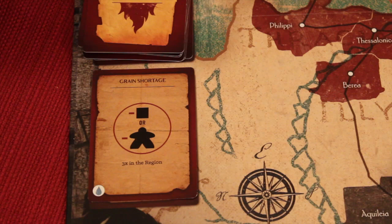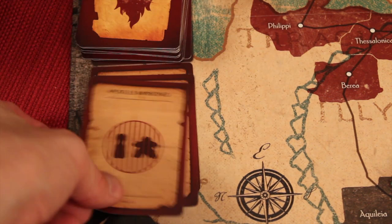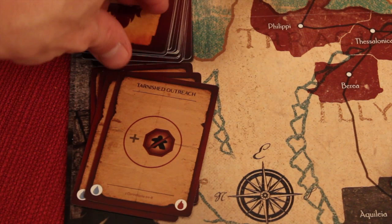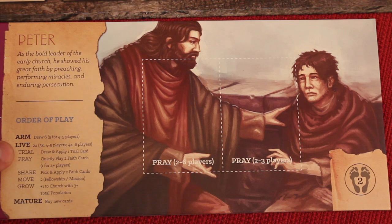So that was a bad thing for us. You only draw one trial card per turn, but they can make it so the church doesn't grow, or people can't go out and start new churches from that location. Sometimes you'll get imprisoned and can't move for a certain number of turns. Sometimes the largest church will just get completely extinguished, which is really bad. Always bad things happening here.